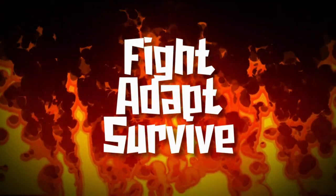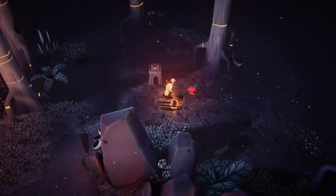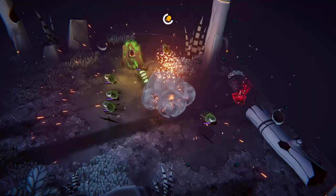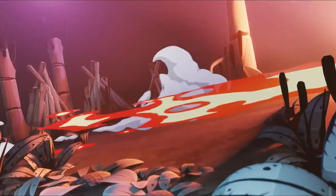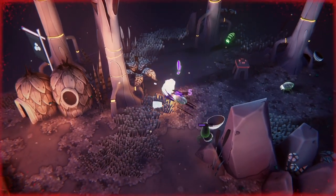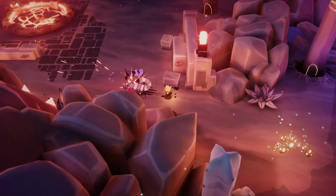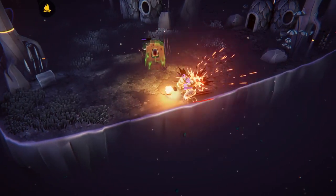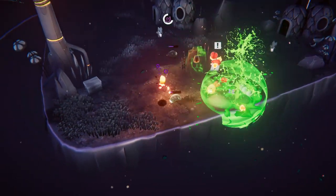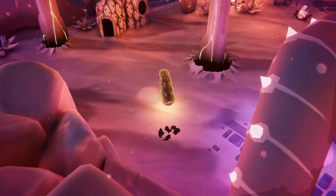And there's only one way to deal with nasty critters like these, and that's to punch, kick and pound them into dust. Luckily Ignis is somewhat of a martial artist and you will be able to use a whole bunch of different moves and attacks, including fury dashes, wide area of effect stomps and powerful finishers that deal decisive damage.